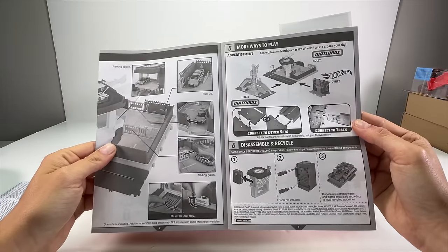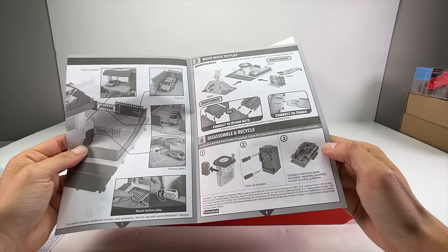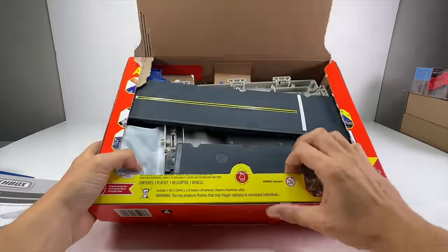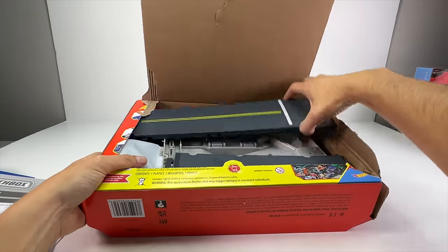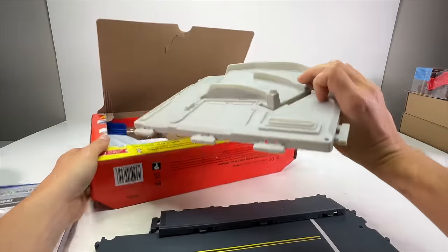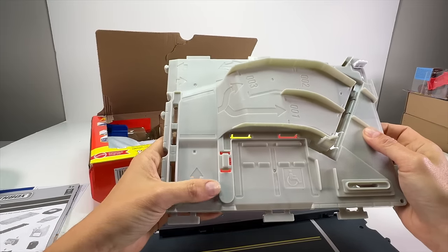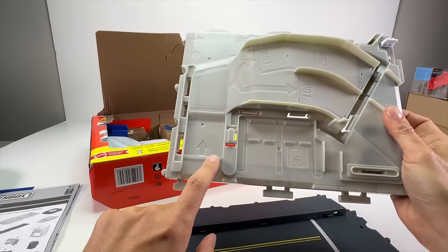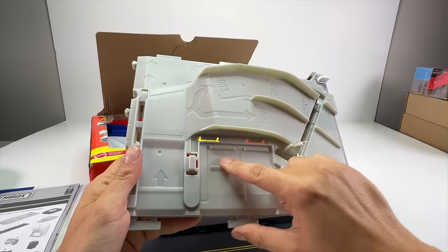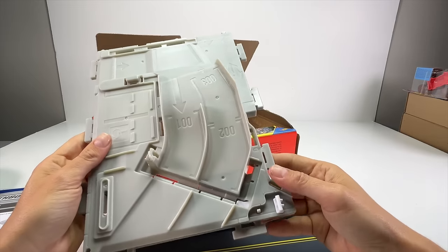Just like normal, we have the instructions with the stickers. These come with a warning because of the batteries that are included. There are the stickers — not too many, mostly for the helicopter. It doesn't look like there's going to be a ton of different parts.